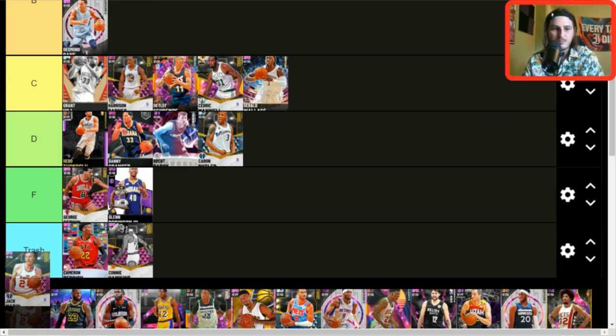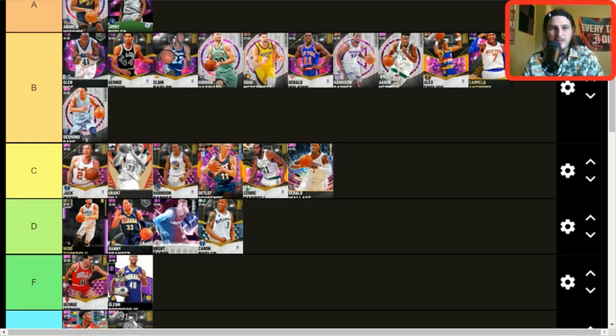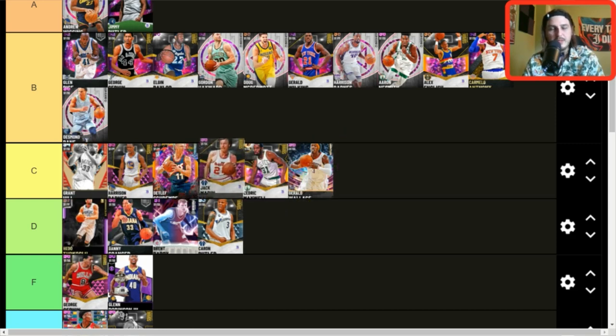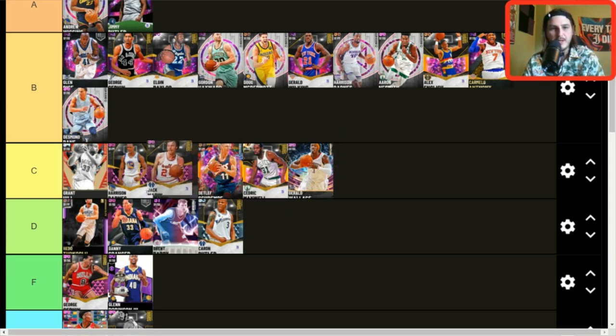Jack Morin — this hurts. I'd put him in C tier — he's still good enough. I'd use him over DeRozan, Cedric Maxwell, and Gerald Wallace probably.